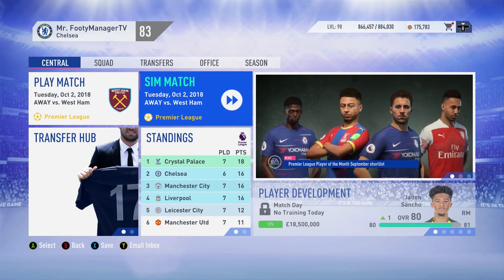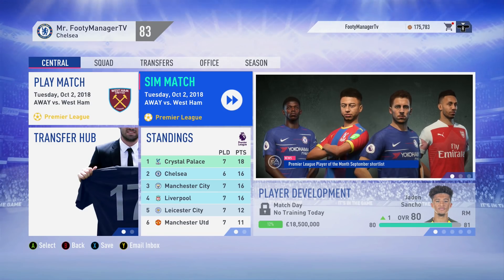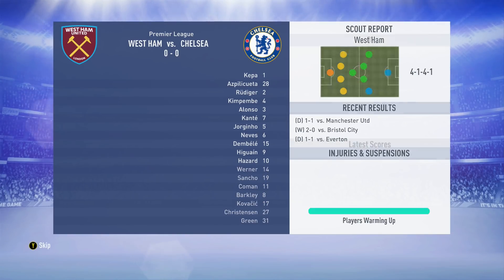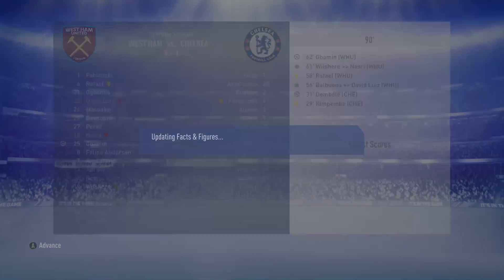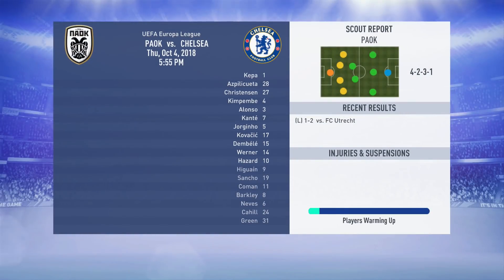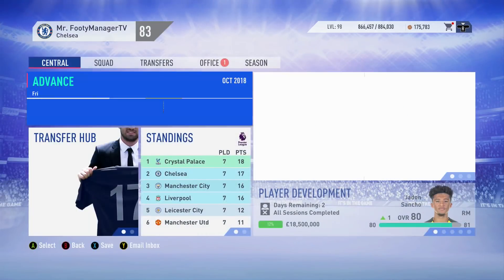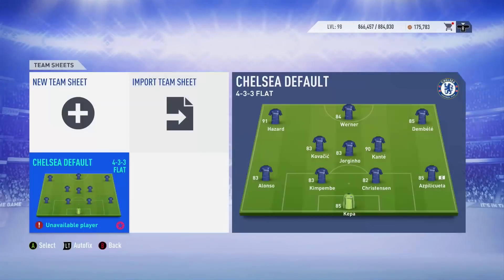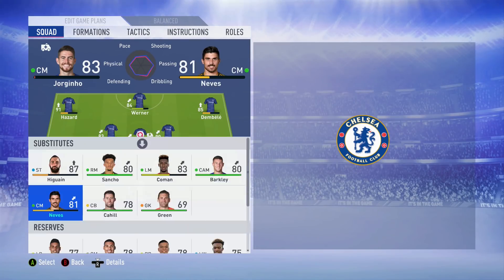Back to simulating now. Away against West Ham we only get the draw. In the Europa League we want to be dominant in the group stage, but Jorginho picks up an injury and we're going to have to wait and see. It's a three-month injury - that hurts, a lot of games to miss. But we do have a few central midfielders; it was important to have signed Neves.